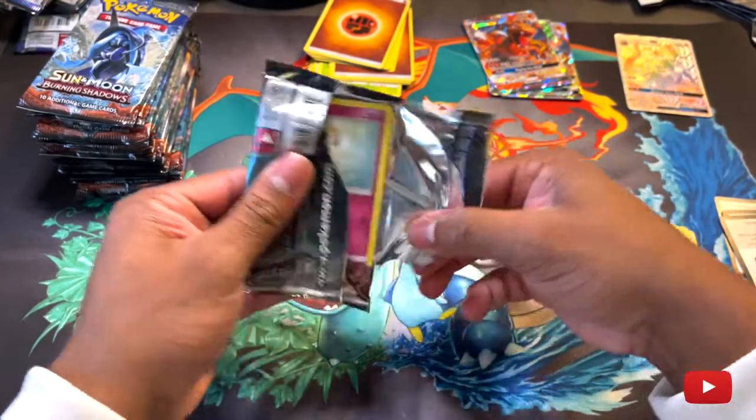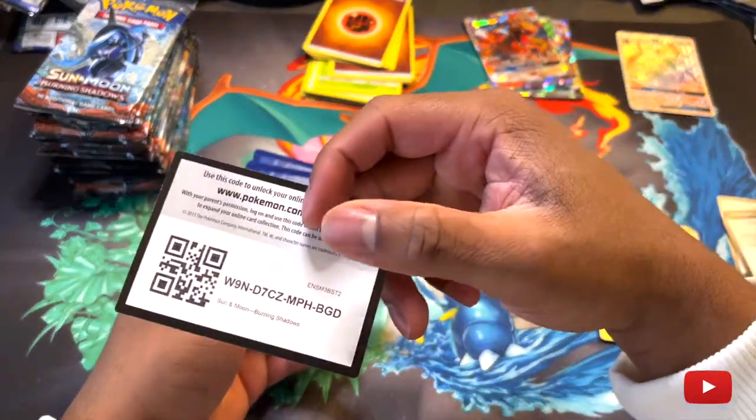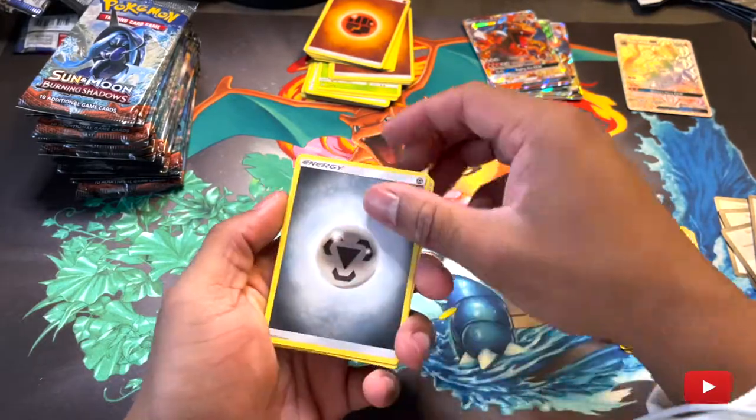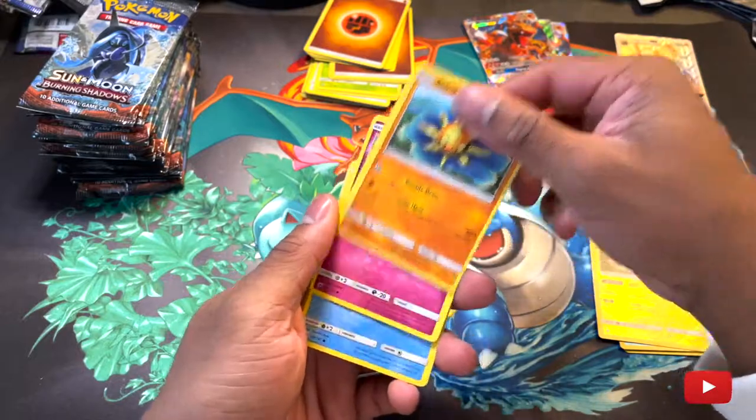It's a sign that we're gonna pull the Hyper Rare — I'm telling you guys. If we pull this Hyper Rare, I'm gonna hit a backflip on camera. Not literally — I can't hit a backflip. I can do it on a trampoline, but on the ground I can't. It's weird.